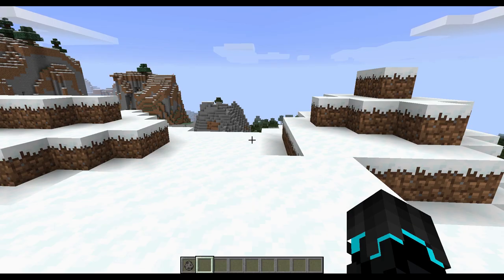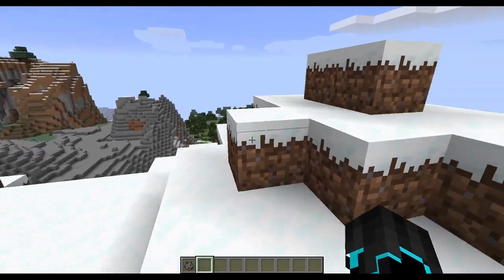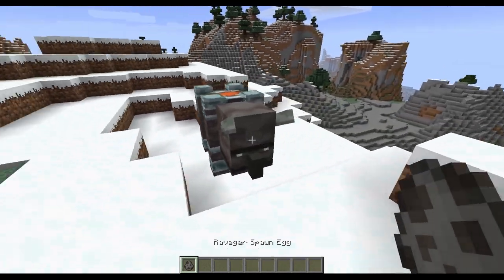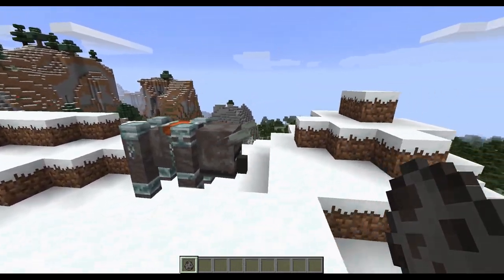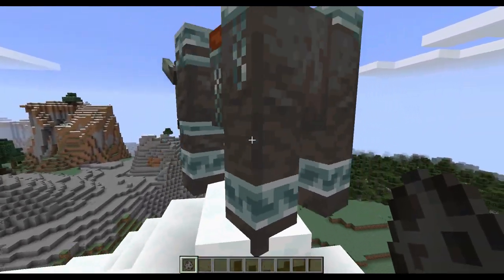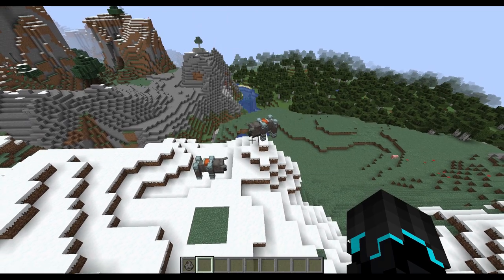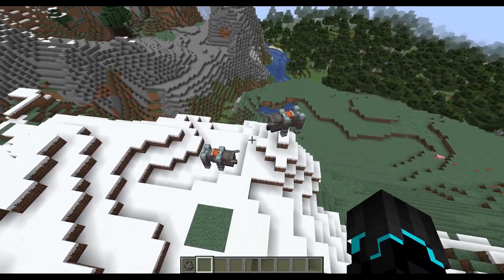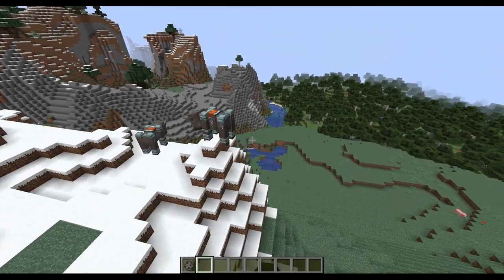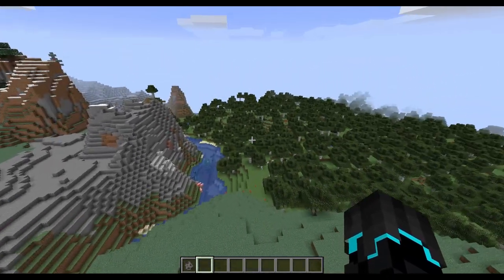Here is the Ravager change. The Illagid Beast Spawn Egg has been renamed to Ravager Spawn Egg. These big fellas are no longer called Illagid Beasts — they are called Ravagers, or singular Ravager. The ID of the Ravager Spawn Egg was changed to ravager_spawn_egg and the Ravager mob ID changed to ravager.